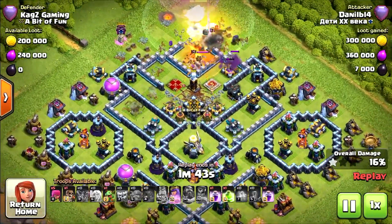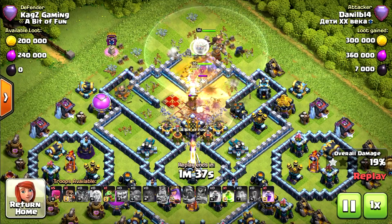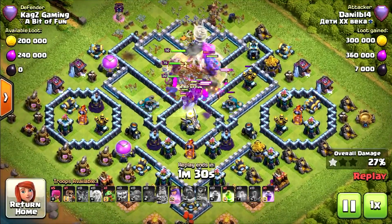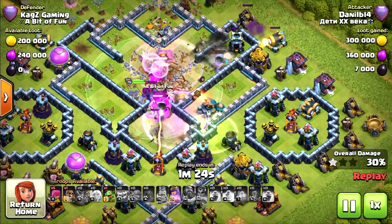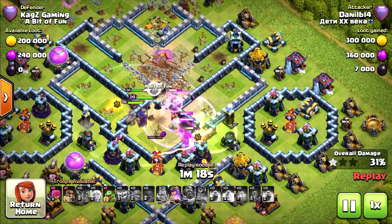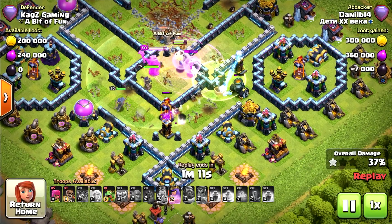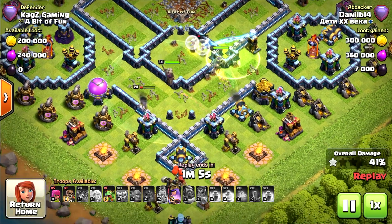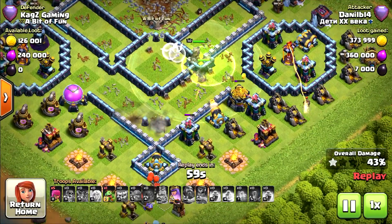They need to take the ice golems now. They are attacking the town hall — easy takedown, securing the first star at 13%. Grand warden ability used, not sure it was necessary. They are not stuck — he opened it with the earthquake. They need to take the scatter shots fast. Now using a jump spell, and the yetis can take it — very nice. The infernos will take at least 1 or 2 yetis, but the queen ability is still saved. One baby dragon is being saved, probably for cleanup later.